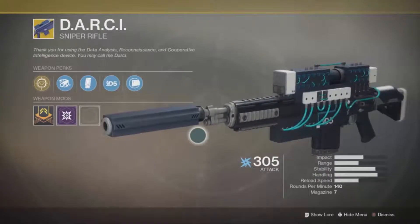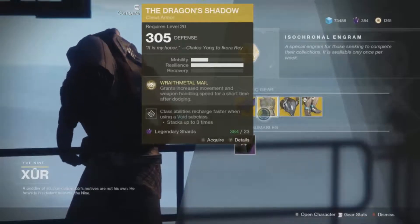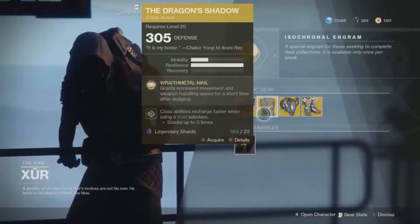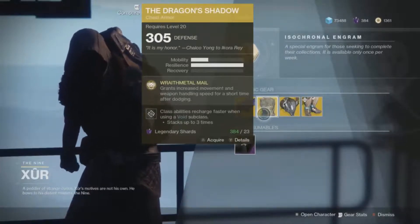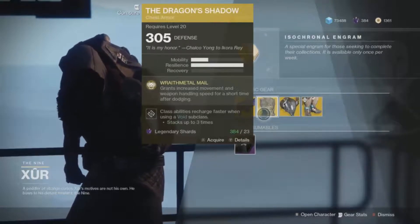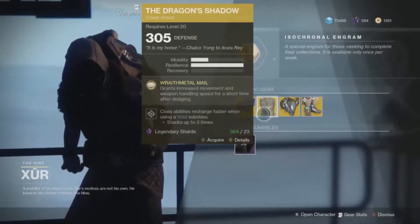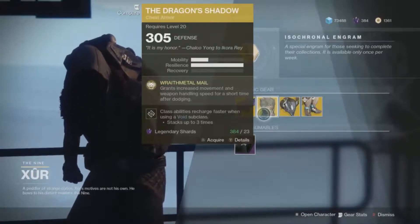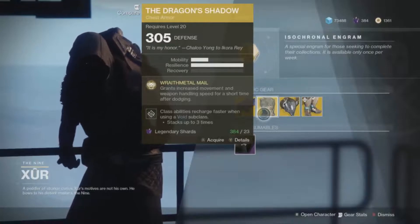For the Hunter class, Xur is selling the Dragon's Shadow. It grants increased movement and weapon handling speed for a short time after dodging. This works best with the Arcstrider class — if you use the second tree, running can increase the amount of dodge energy you get so it refills faster. You dodge, then run, and have weapon handling speed increased for about five seconds.